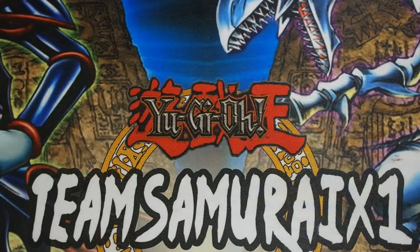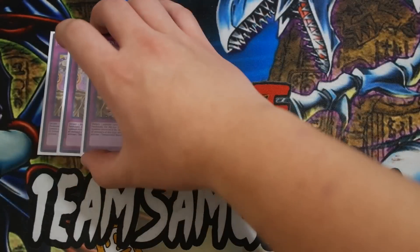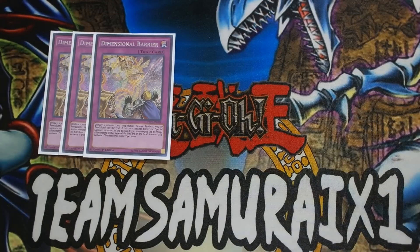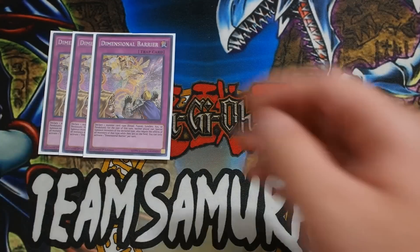Here is my side deck to showcase you guys what you can play. Of course, triple D Barrier — especially going first against any matchup, BAs, ABCs, things like that. Dimension Barrier is just a bulldog card, really amazing, especially with Teller Knights.